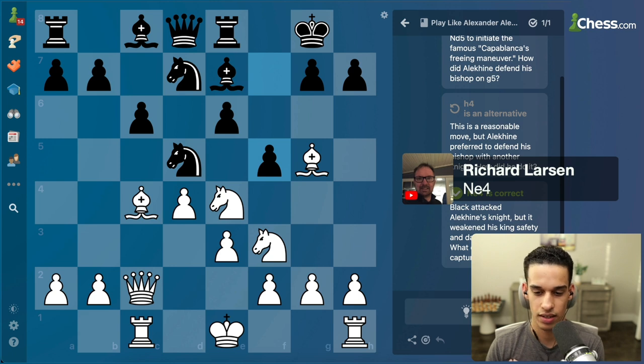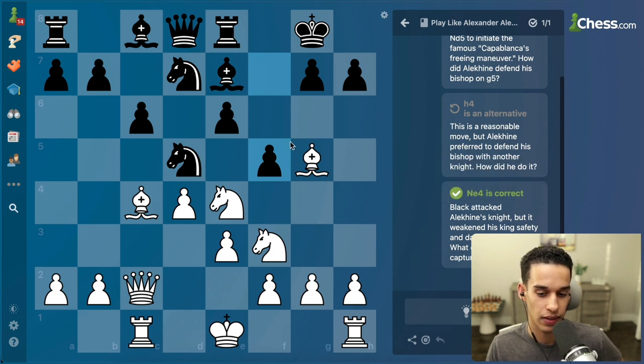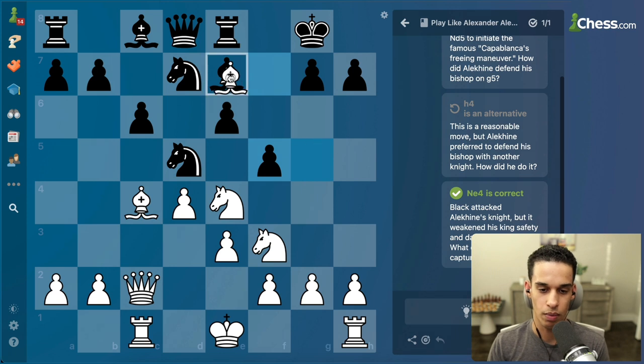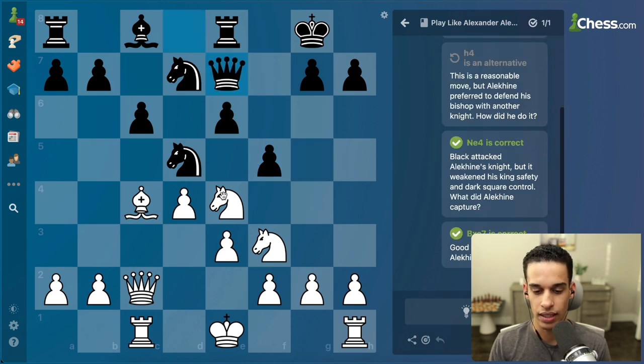Bishop e7. Okay, I think with the hint it's going to be pretty easy to come up with the next move, but at the same time I think it's the only move that makes sense right now. Bishop e7 - yeah, that has to be the move. They're hitting the knight; if the knight leaves they're going to get the bishop, so I need an in-between move then move the knight. Before I take on e7 I'll think about where my knight is going to go after.